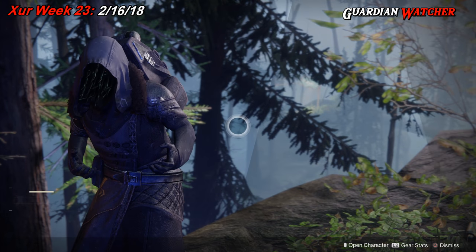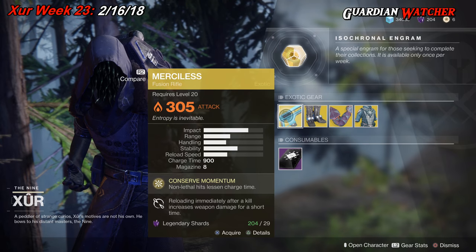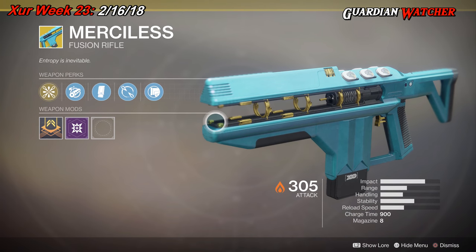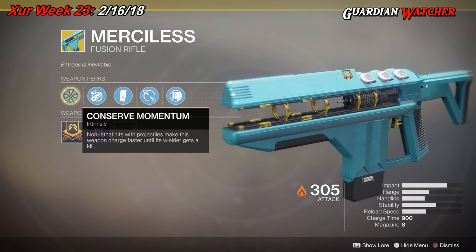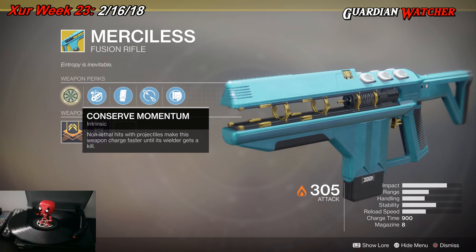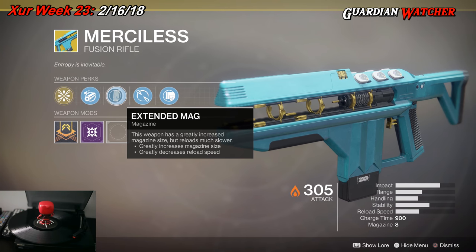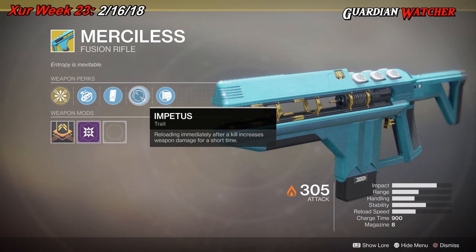Like always, we're going to start with the left-hand side. We have the weapon of the week, which is the Merciless, an exotic fusion rifle. The intrinsic perk is Conserve Momentum, which means non-lethal hits with projectiles make this weapon charge faster until its wielder gets a kill. Then we have Chambered Compensator, Extended Mag, and Petus, which means reloading immediately after a kill increases weapon damage for a short time. And then we have Fitted Stock.